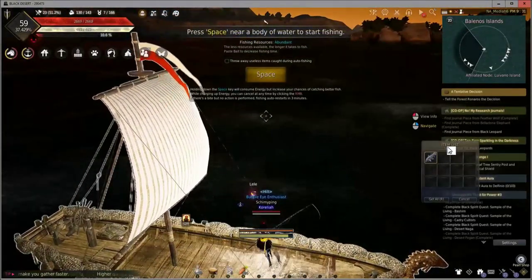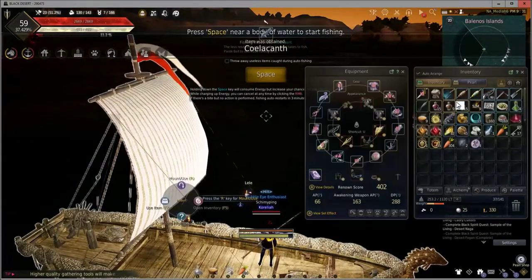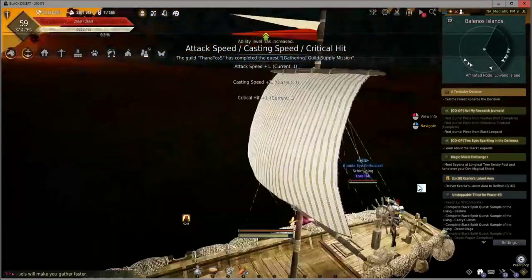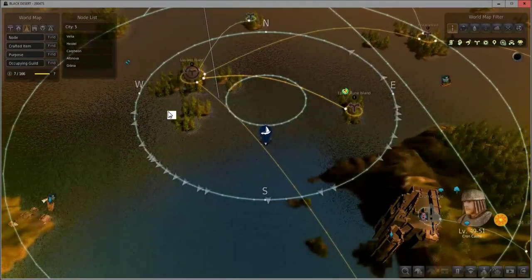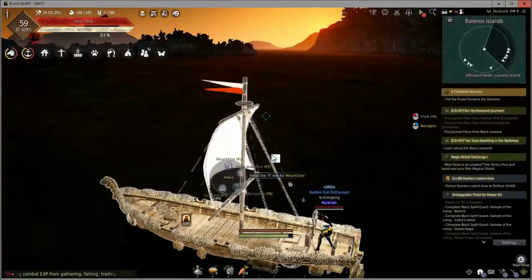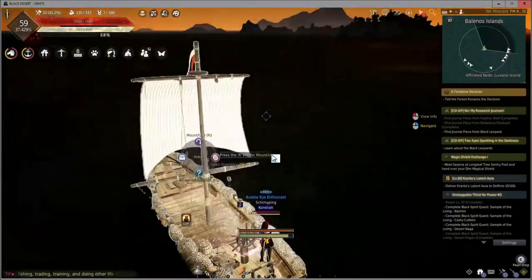And there you have it — a 250,000 silver coelacanth. So technically, we're already at the spot I was going to show you, and this is where the real fishing begins. If you look at your map, you should be right between Luviano Island and the Balanos Coast. You might be wondering why this spot and not somewhere farther out — just wait and see.